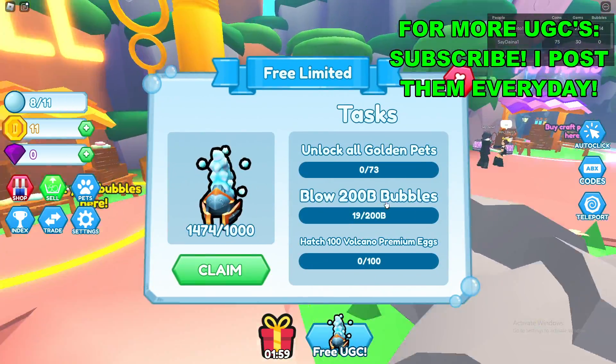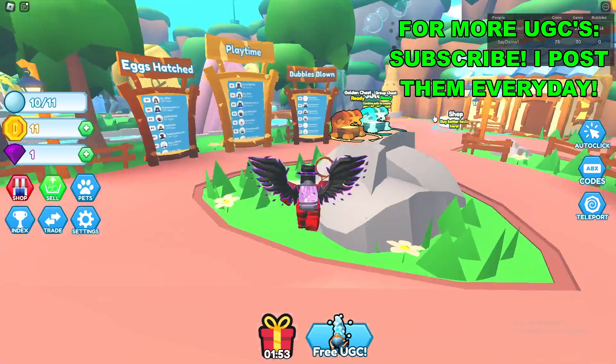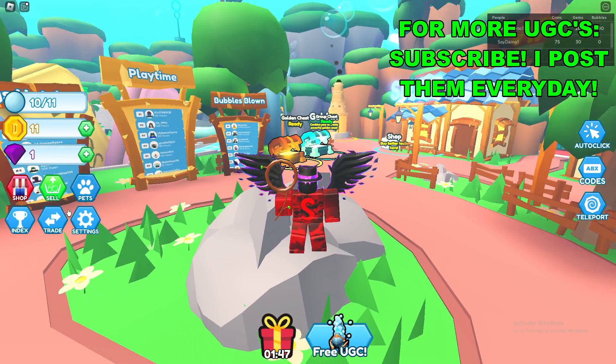The second task is to blow 200 billion bubbles — so yeah, that's hard. And then the third is to hatch 100 volcano premium eggs. So it's a really hard, grindy UGC to get. You really do have to get to the end of the game to get this one.